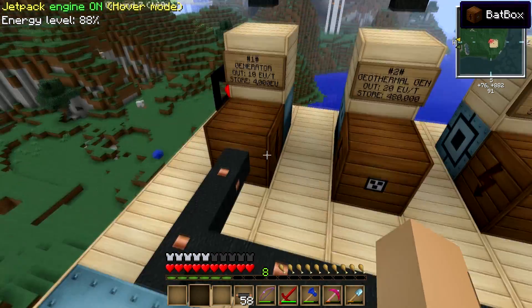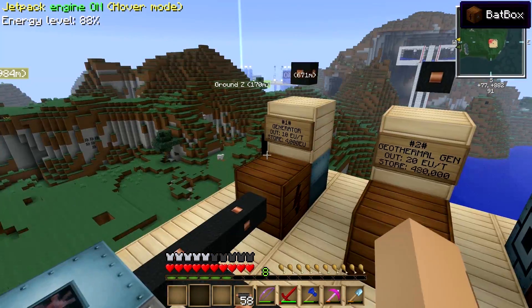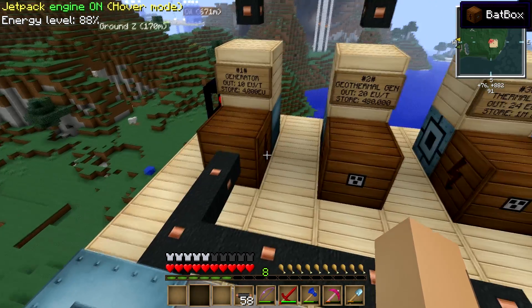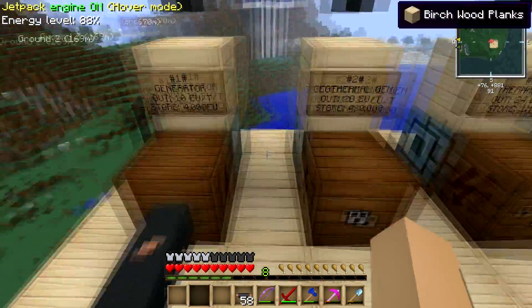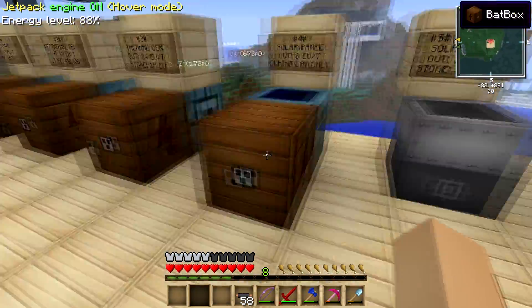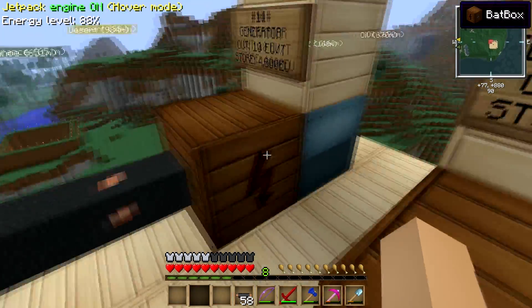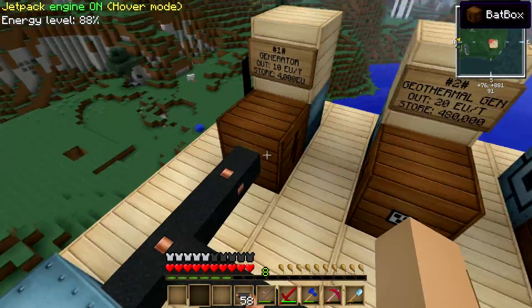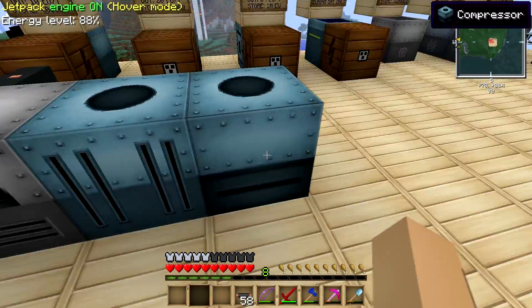Now if you don't know what's going on back here — the generator, the bat box, or even the copper cable — just go watch episode 1 and episode 2. Those two will give you the foundations of what these machines are. At the beginning you're going to need a generator for power and then a bat box if you want to store some power, and directly connect that with the copper cable to have these machines.